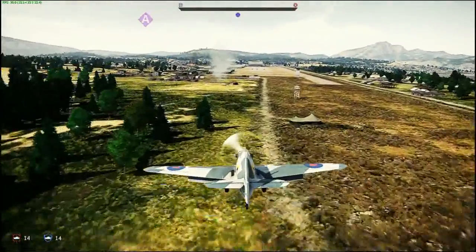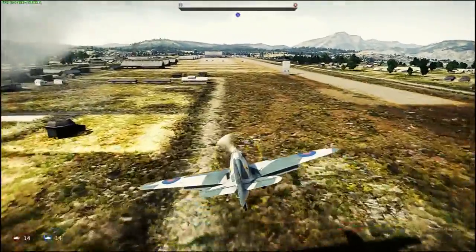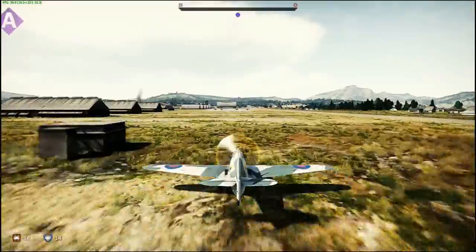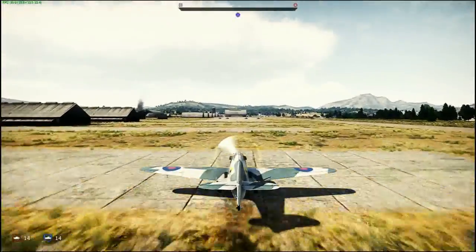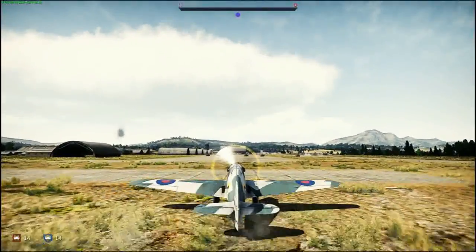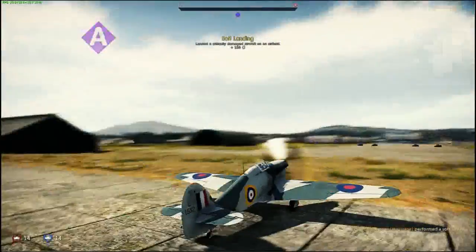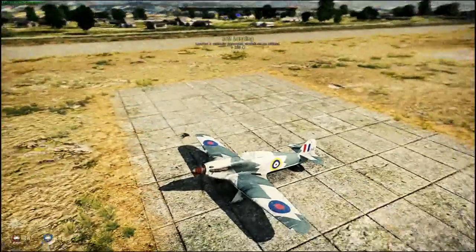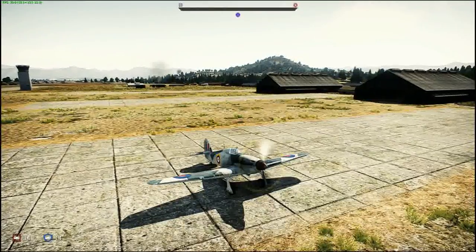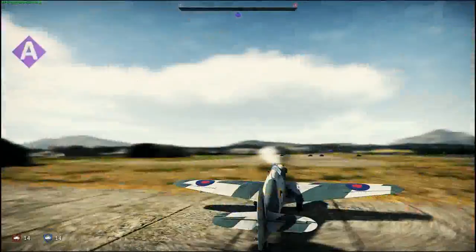The landing flaps on the Hurricane are really effective — I can basically levitate above the ground until I decide to come down. I raise my landing flaps and actually get down onto the floor, then just hold the brake button to slow down. Nobody's nearby — those Yaks are 10 kilometers away. This isn't even a fight anymore; I haven't seen an enemy in a good two minutes. Basically, that's the Hurricane — the matchmaking really screwed me that time, but I did get a little bit of action in.